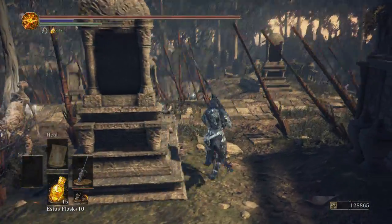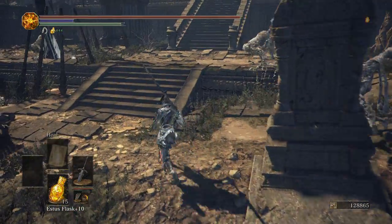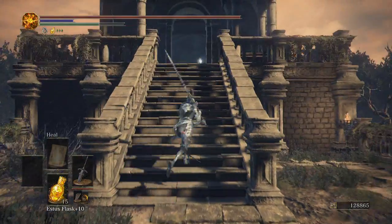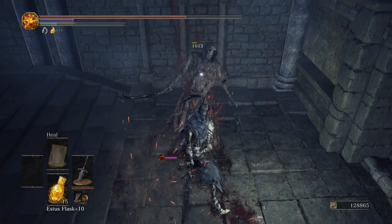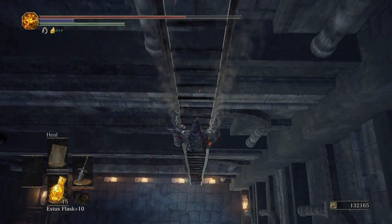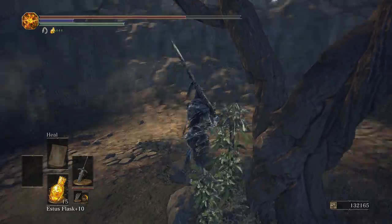I'm going to grab one item down here — I want this and the bone shard. I'll grab this because it's on the way but I don't really need it. I just want to start memorizing where bone shards and estus shards are so I don't have to think about it or miss any on future playthroughs. Dark Souls 2 locations weren't too hard, but some in Dark Souls 3 are more hidden, which I actually kind of like.